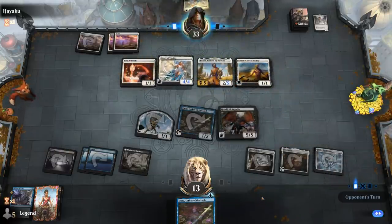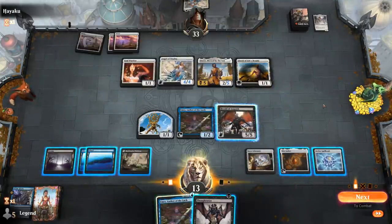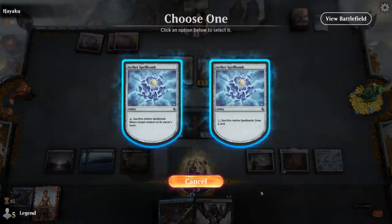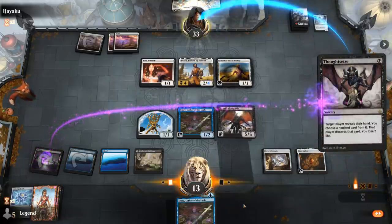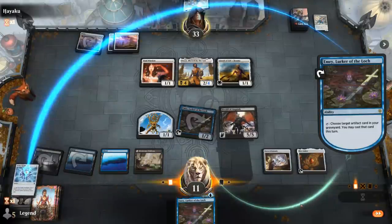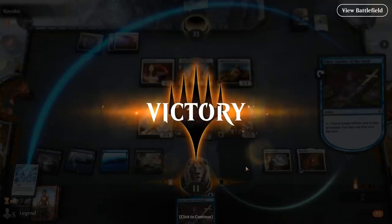Protection from black doesn't help against Spellbomb because it's a colorless card. With Thoughtseize I can essentially empty out my opponent's hand. Let's bounce Angel Vitality, and we can use Herald of Anguish's ability to kill the Alseid as well. Making the opponent discard and getting back a Spellbomb — my opponent concedes. They see what's happening: I can bounce their creatures over and over, keep making them discard, and Herald can take out smaller creatures using its ability. We've got a nice loop with Spellbomb, Emery, and Herald of Anguish. On to the next one.